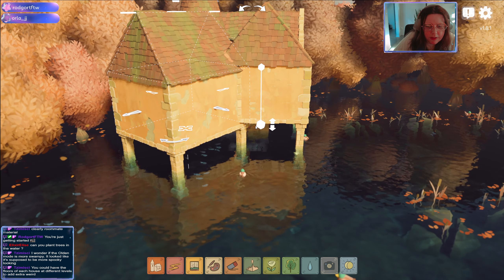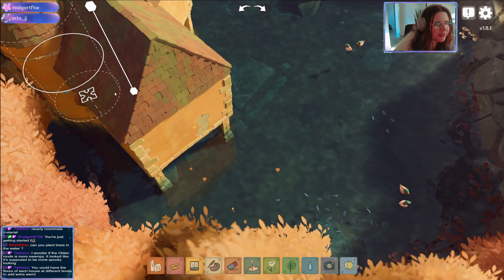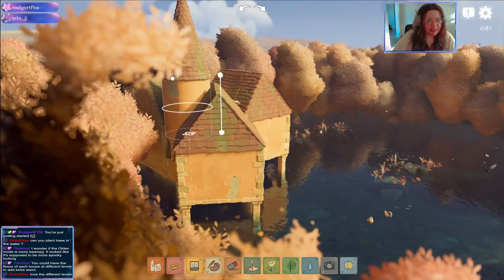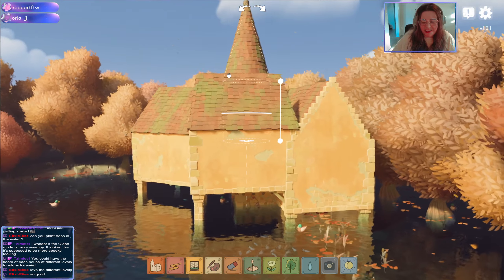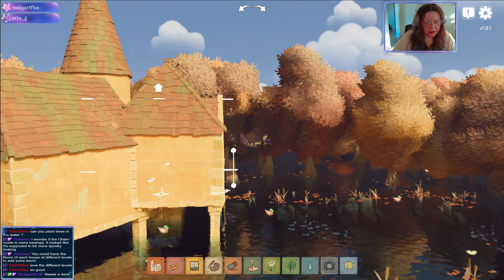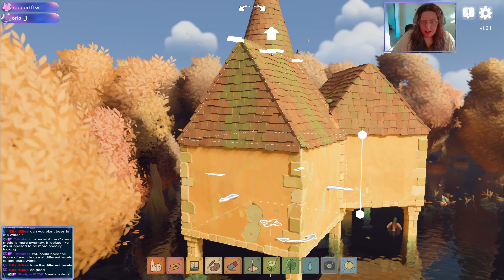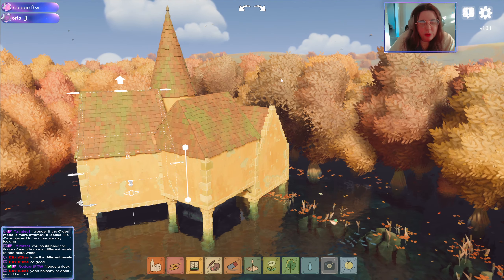This one can be like between the two — the tower I think I want to be pretty tall. Let's make the tower a little shorter but it's way up in the air. Oh yeah, that's so wonderful and weird! I think I'd also like to make this house a little shorter, and then maybe this one a little taller. It needs a deck!